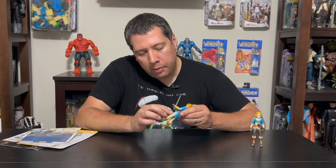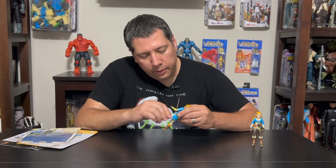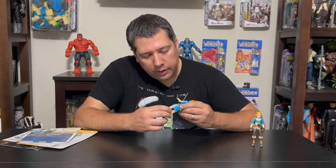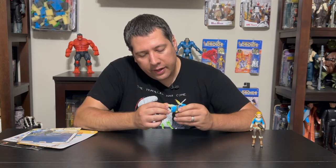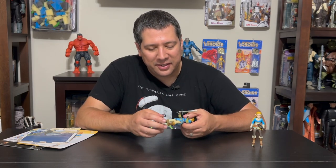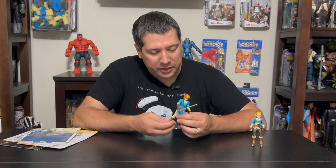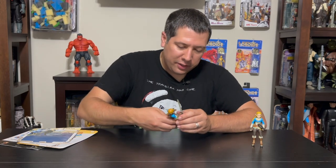The thighs have an upper part where you can twist. Of course it moves back and forward, left and right, and then you have double knee, then ankle, and toe articulation — which could be a double-edged sword, because sometimes it's hard to get that balance point since those toes will move on you. But he does have toe articulation, so a lot of articulation on this guy.